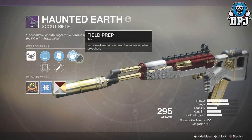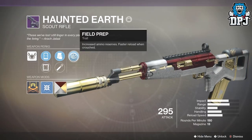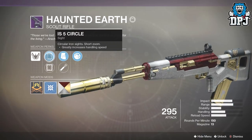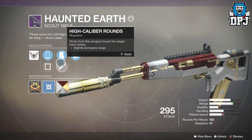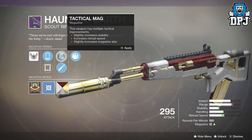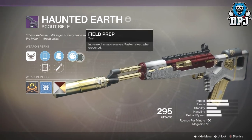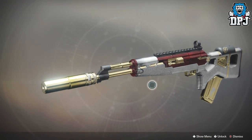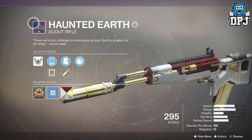On the screen now we're seeing its stats. We've got Field Prep - increased ammo reserves, faster reload when crouched. We also have Tactical Mag and High Caliber Rounds, and we have IS-5 Circle and Model 6 loop. Now this was the setup I was using - I didn't even bother putting on High Caliber Rounds. I know this takes magazine size down to 12, but I wasn't really fussed about that. The Haunted Earth scout rifle is the ultimate sit-back-and-pick-enemies-off weapon.